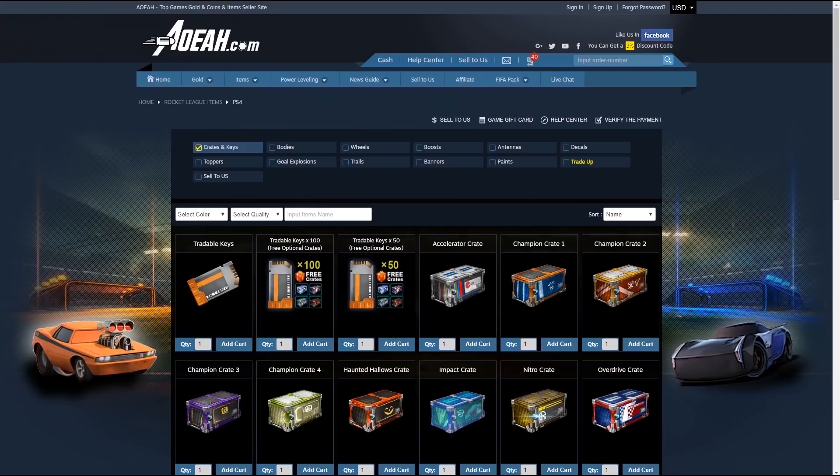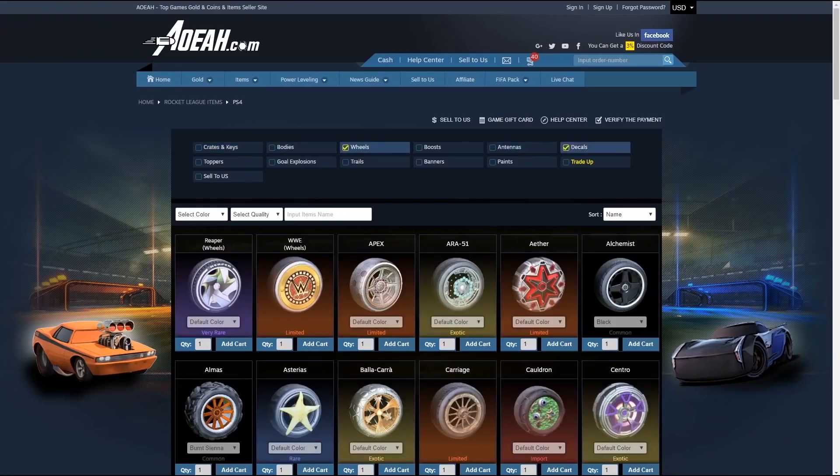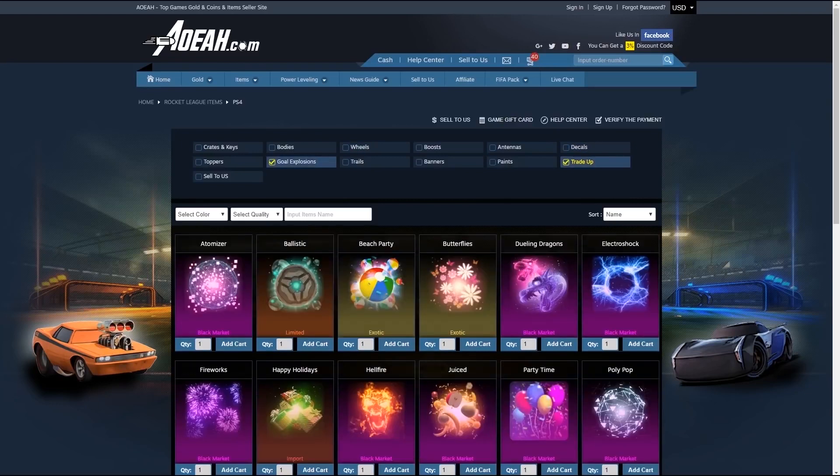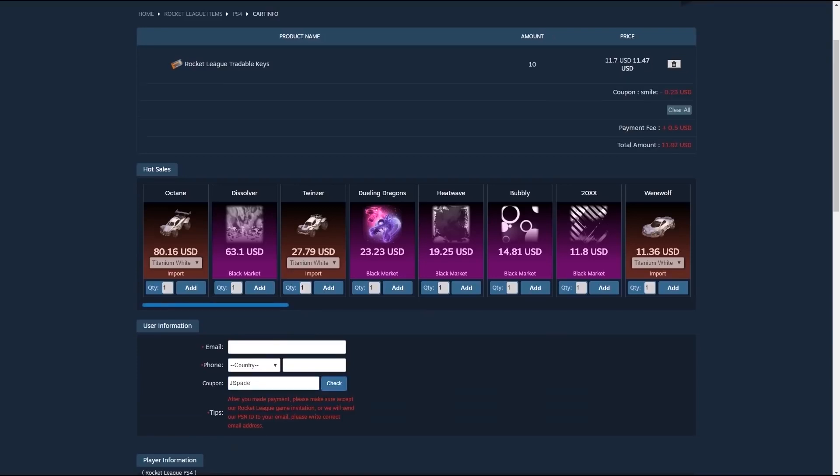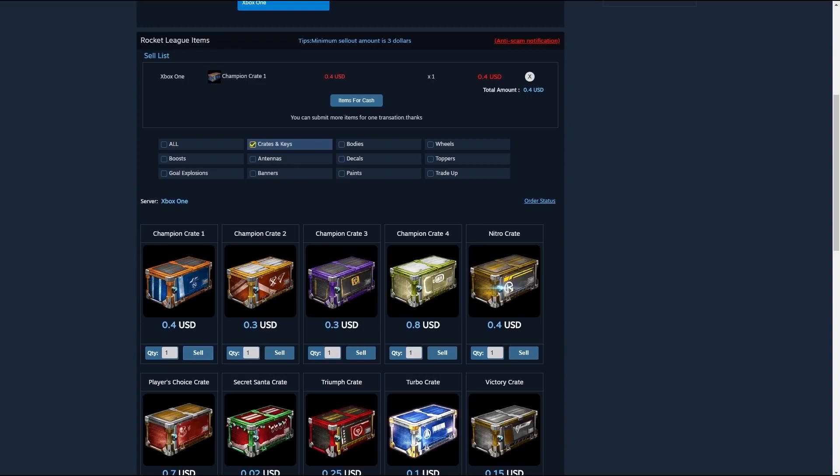Before we get into today's video, I wanted to quickly thank Aowa.com for sponsoring this channel. Aowa is a great place to get all of your Rocket League items including wheels, crates, keys, and much more. Use coupon code JSPADE to save 3% at checkout.